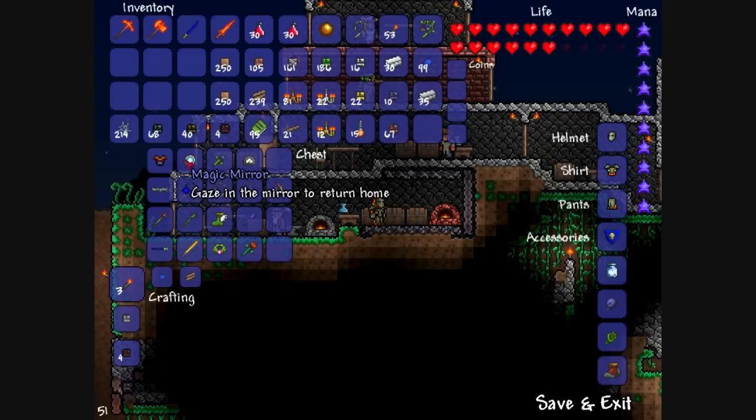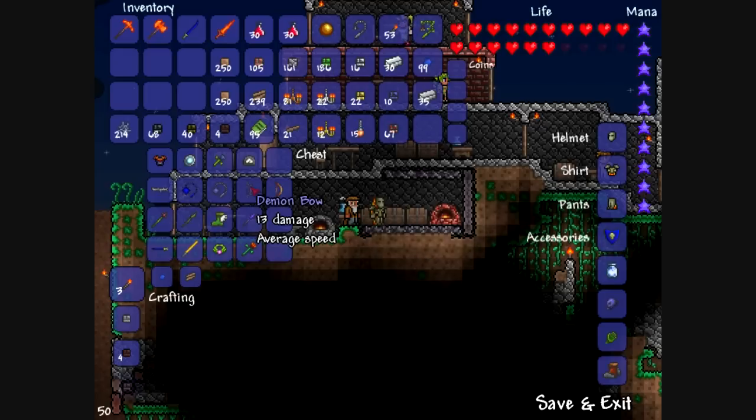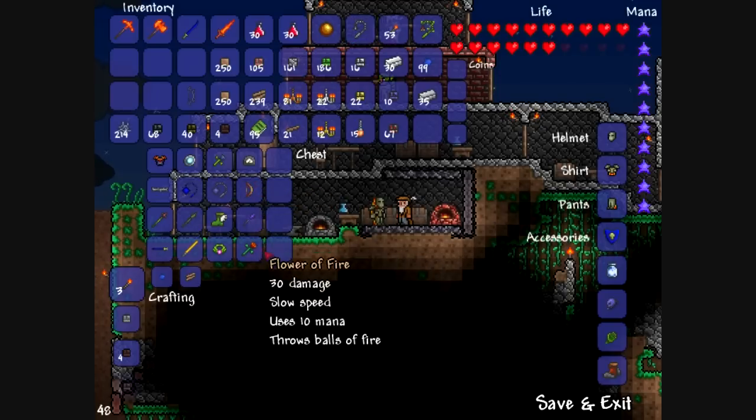I'll briefly explain them. The magic mirror: when you use it, it teleports you to your last spawn point. Nature's Gift: when you die, it basically spawns you with max life and mana. The depth meter: when equipped in accessories, it shows how far down or up you are — pretty useful when trying to find the floating islands, which I have yet to find. I'm going to sell the demon bow because I have the molten bow, which is better.